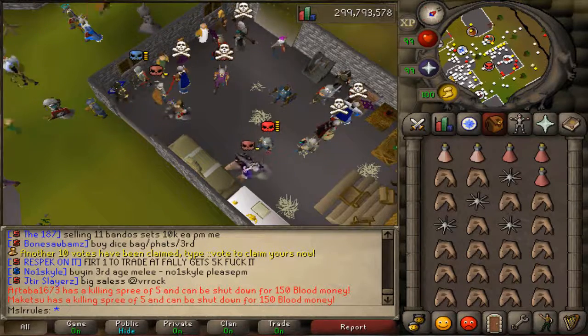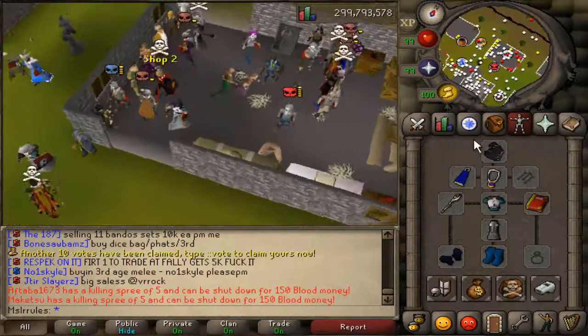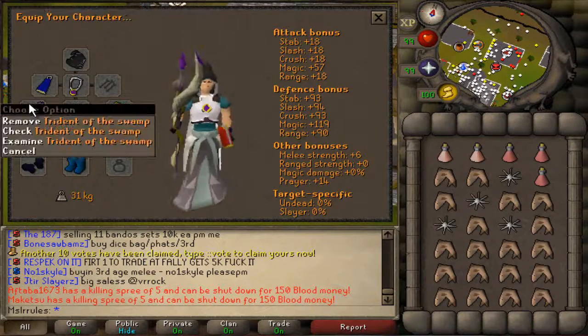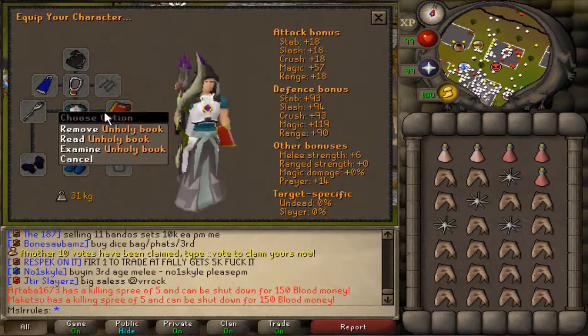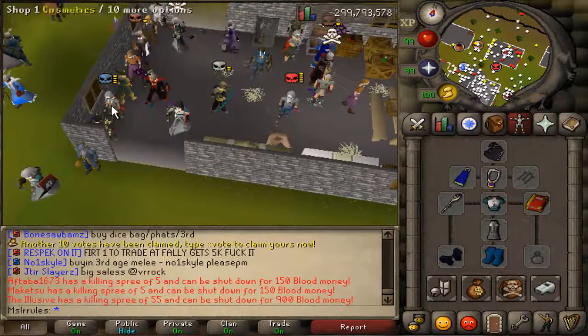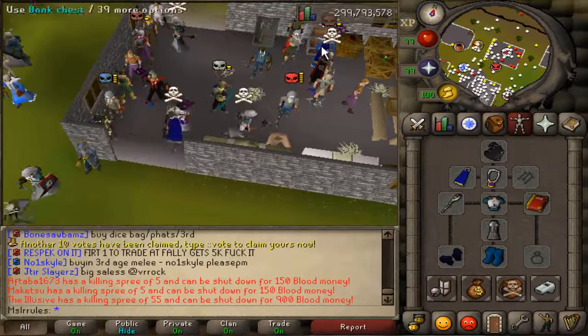Hey guys, welcome to my tutorial on how to kill Zulrah. Let me show you my setup first. I have full void, trident of the swamp, unholy book, and wizard boots. You get most of these from the shops right here or they're in your bank already.